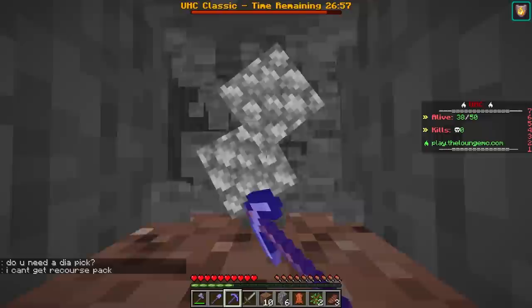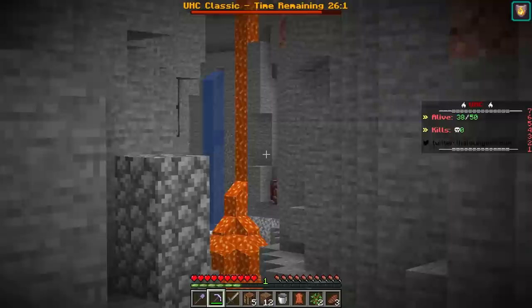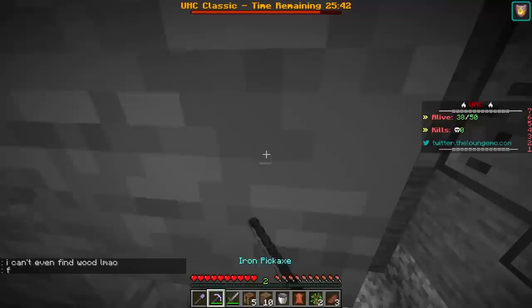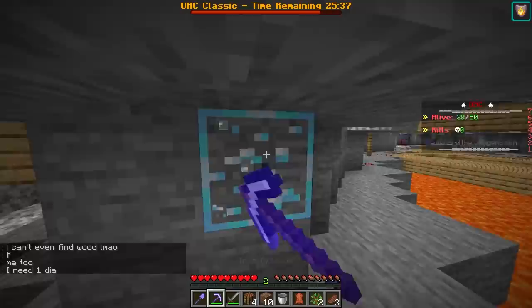Number one rule in Minecraft: dig straight down. First bit of iron, not bad. Wait, what level is this? Oh no, someone's already been here. Oh wait, there's already netherite in here — someone came in here and didn't grab the gold or the netherite. I'm guessing the netherite is pretty common again, but sadly we can't mine it until we actually get diamonds. Not too bad of a cave so far.